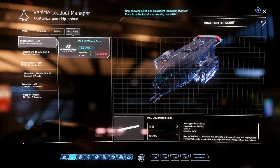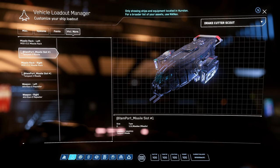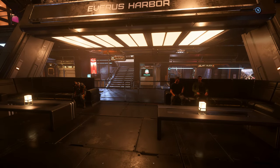The weapons that come with the Cutter Scout are two size one gimballed on size two hardpoints — the stock 117 Bulldog laser repeaters. I already upgraded mine to Attrition 2s. It comes with a size two missile rack featuring one size two missile, and you can change that to two size ones with the right rack, giving a total of two size two missiles and two size two guns.